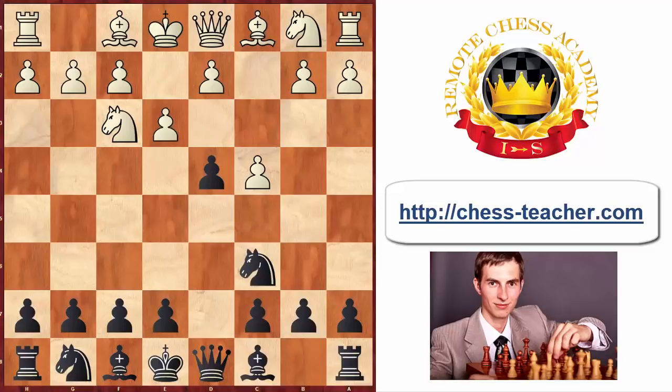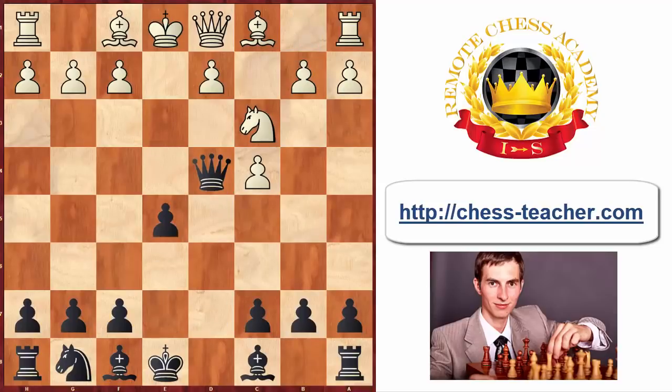The first moves I don't comment that much — they are theoretical moves. Both players are developing their pieces: knight to c3, pawn to e5, d3, knight e7. A bit of an awkward looking move at first, but the idea is relatively easy to notice. The knight is going to go to either c6 or f5, from where it can possibly be delivered to d4, this great central square. That's why black plays it temporarily on e7.